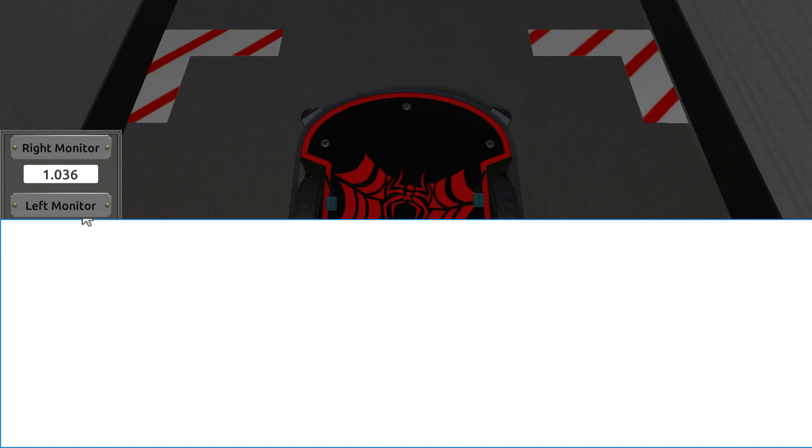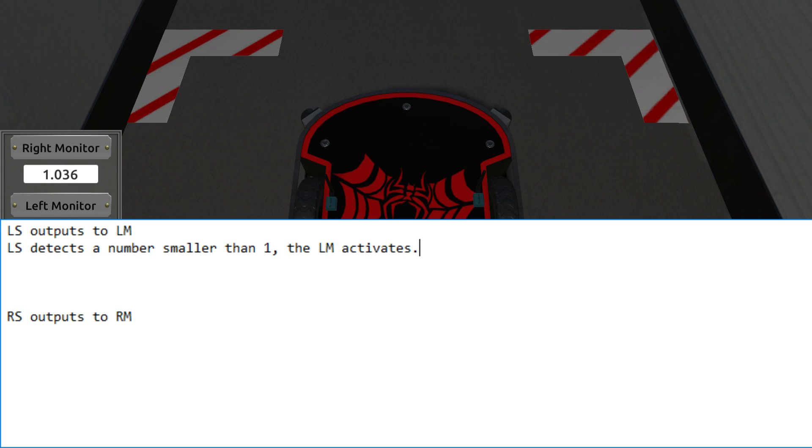I put the bot in the background so you can imagine better what I mean. So let's say the left sensor detects something - then we want it to output to the monitors. Left sensor outputs to left monitor; right sensor outputs to right monitor. Now let's think about what the bot should do when it approaches a wall. If the left sensor detects a number smaller than one, then the left motor activates. We can copy this for the right motor as well - we basically have to mirror the design.